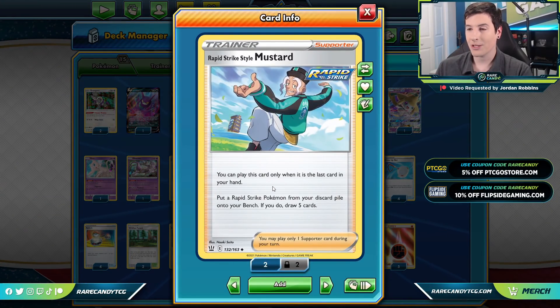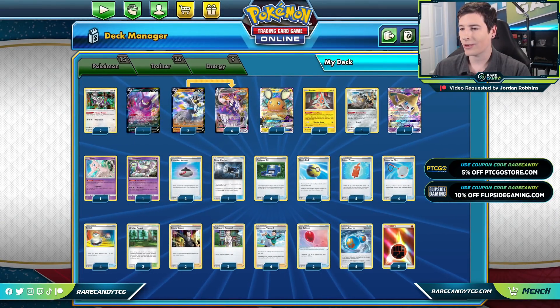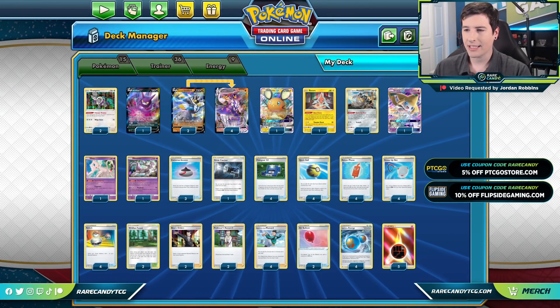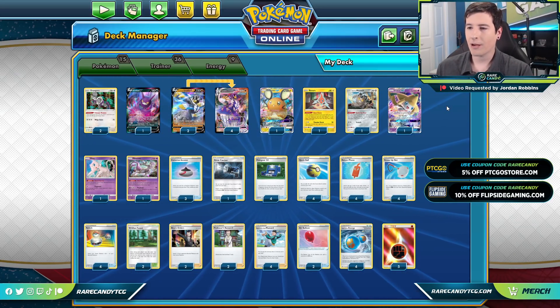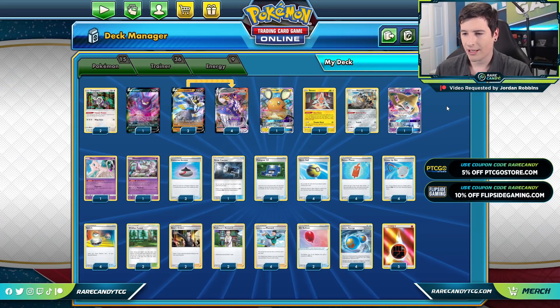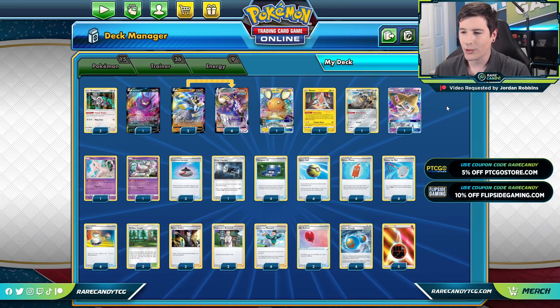The Rapid Strike Mustard supporter card — one of two new Mustard supporters — can only be played when it's the last card in your hand. This one lets you play Rapid Strike Pokémon from the discard onto your bench, then draw five cards. So obviously we are trying to get our Urshifus into the discard ASAP, and that's where this deck gets a little bit challenging.